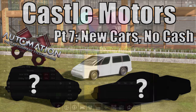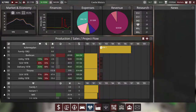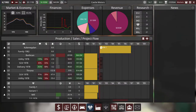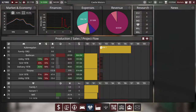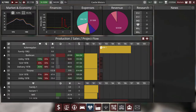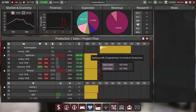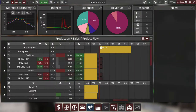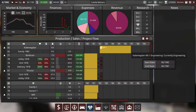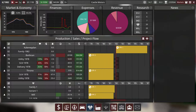Welcome back to Castle Motors, the Automation version 4.1 campaign game where we make big boxy trucks — or maybe not today. I don't have a lot of suggestions, and I'm going on vacation soon, so I want to get an episode out before I go. While our Kalanegdan van is in engineering, I'm going to start a parallel project that's a little different than what we've done so far.